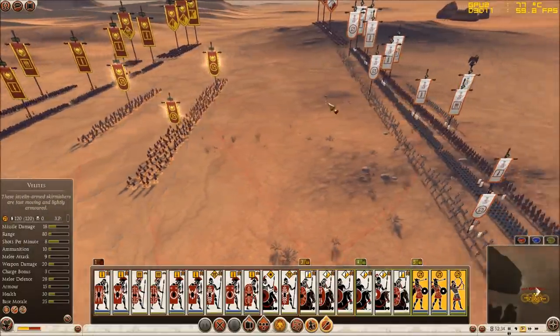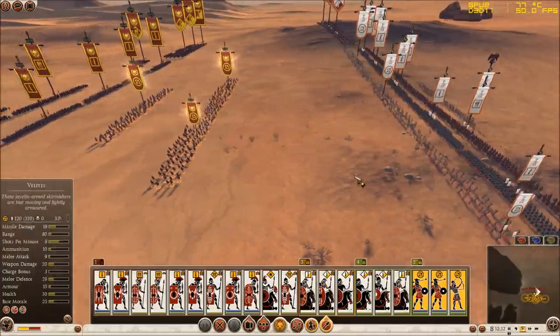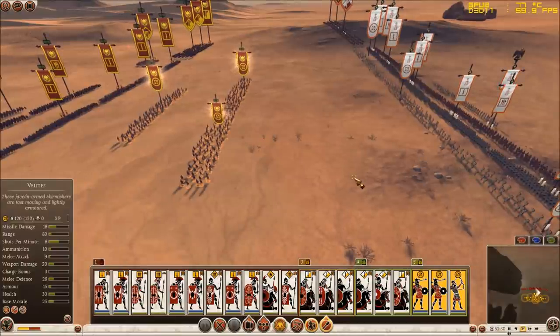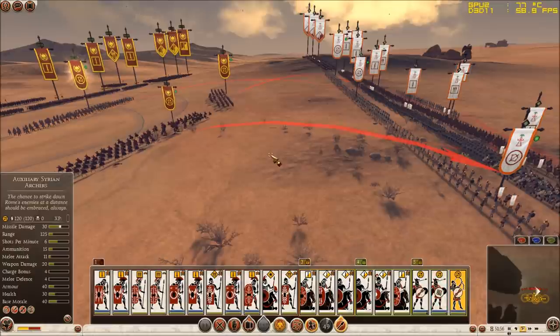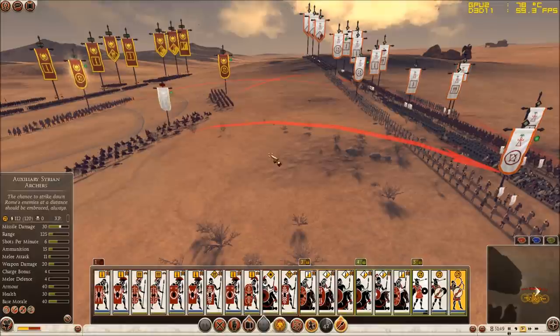My objective here is to weaken his infantry units, because that is the point of this battle. I want to break his center, his core, his infantry. That is why I am going to weaken them with my ranged units while my own infantry advances. I have chosen 3 targets for 3 of my ranged units. My friend has ordered his ranged units to start peppering my ranged units, and now one of my units has started to rout.